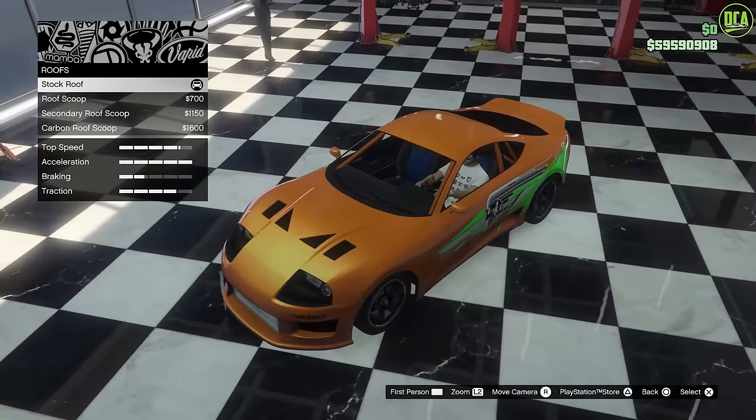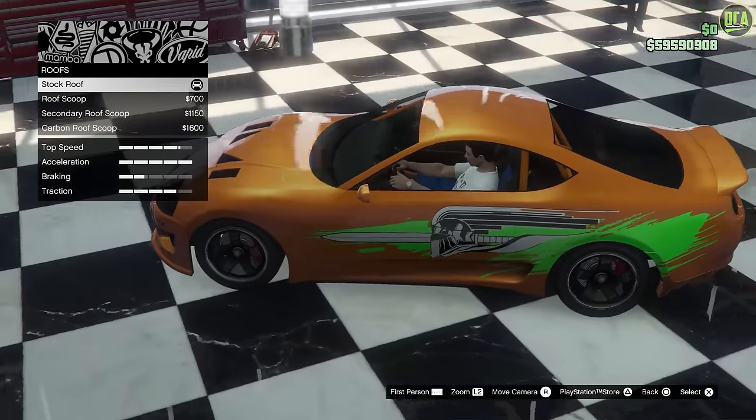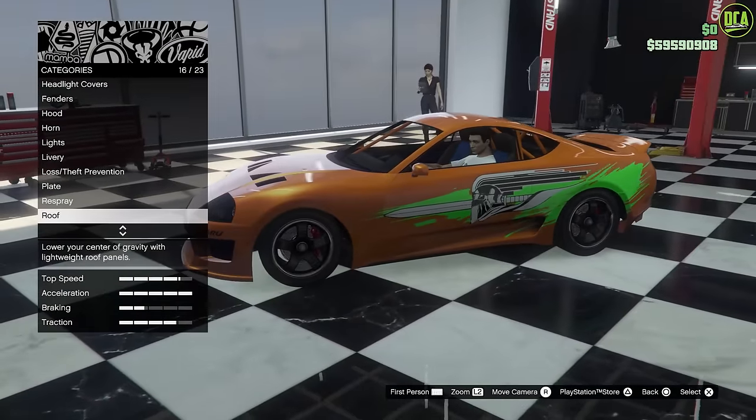For the roof, leave it stock. The real car did have a targa, but this car doesn't have that or even a cutout for it, so stock it is.